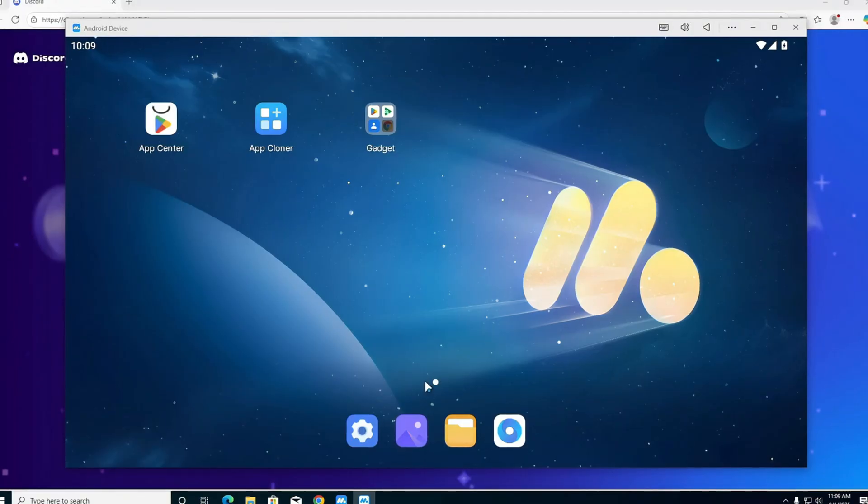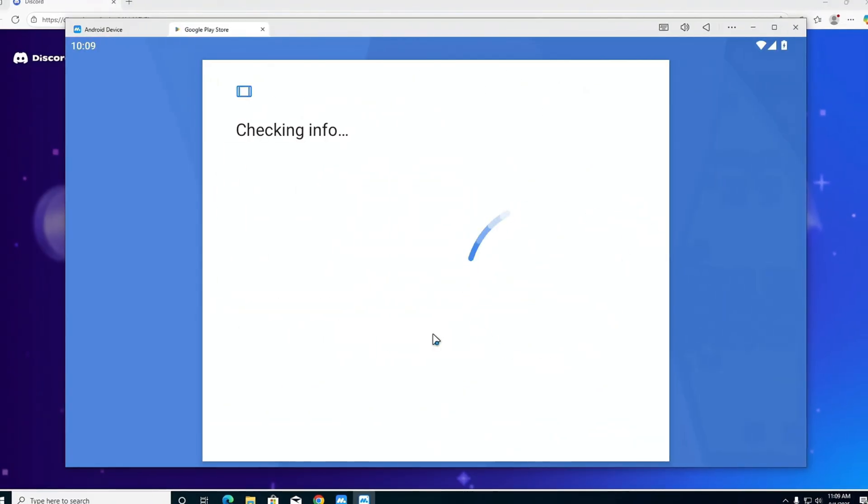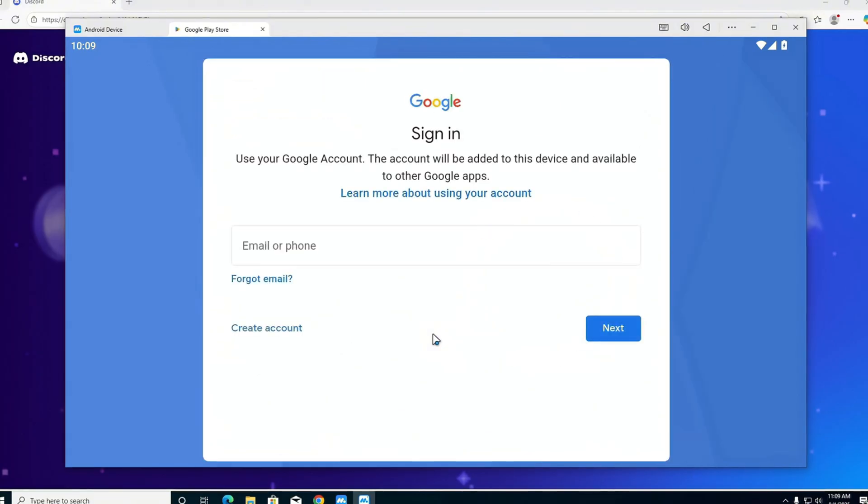After opening MuMu Player, go to the Play Store and log into your Google account. Once logged in, go to and open the Play Store again and type in Clash Royale.